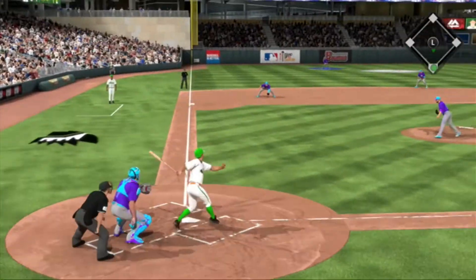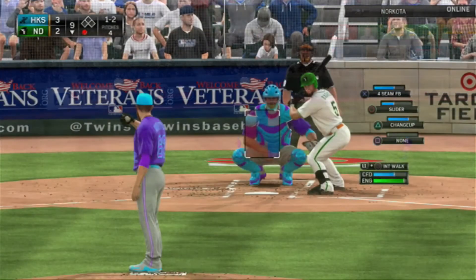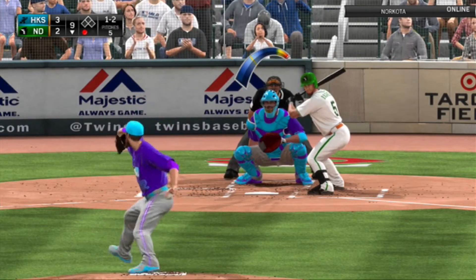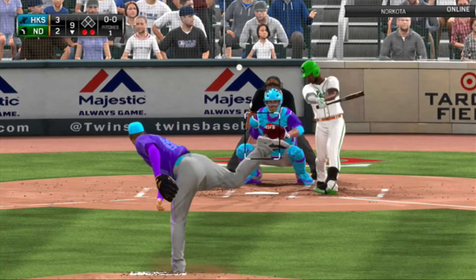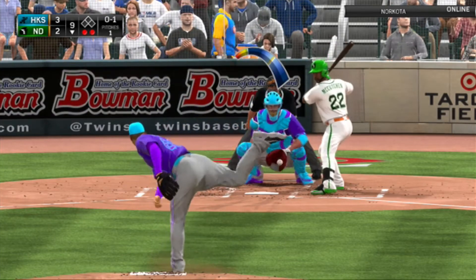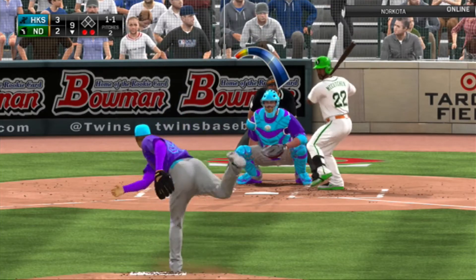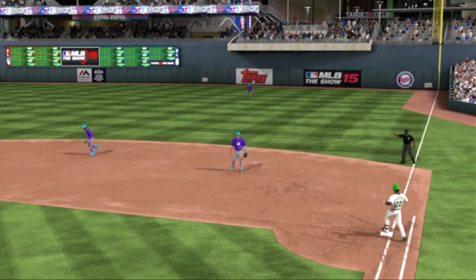Bottom of the ninth inning. We brought in Sean Doolittle and the newly entered Odubel Herrera — he's gonna make this catch. Here we go, slider inside — that didn't quite work, but we still have him down. Let's go with the inside fastball. He's not ready for this — come on, yes! And now he brought in McCutchen — we'll bring in Batances. We just cannot give up a home run, that is all Batances needs to do — just not give up the home run. And there it is, please catch this, please — and we win. Thank goodness.